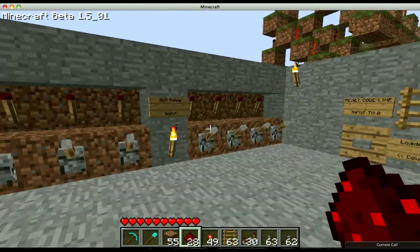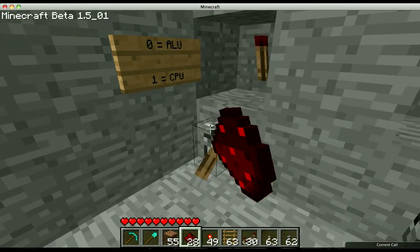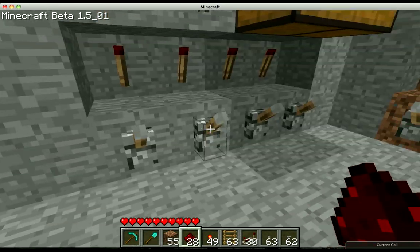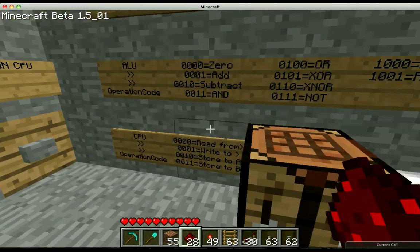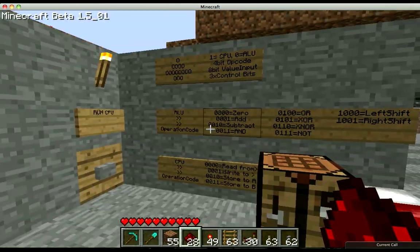So this is the control room, or it will be when it's finished. I've got an ALU/CPU kind of selection. I'm going to add a vector for the opcode. These aren't set in stone — they're not definitely what's happening because I haven't made the ALU yet.